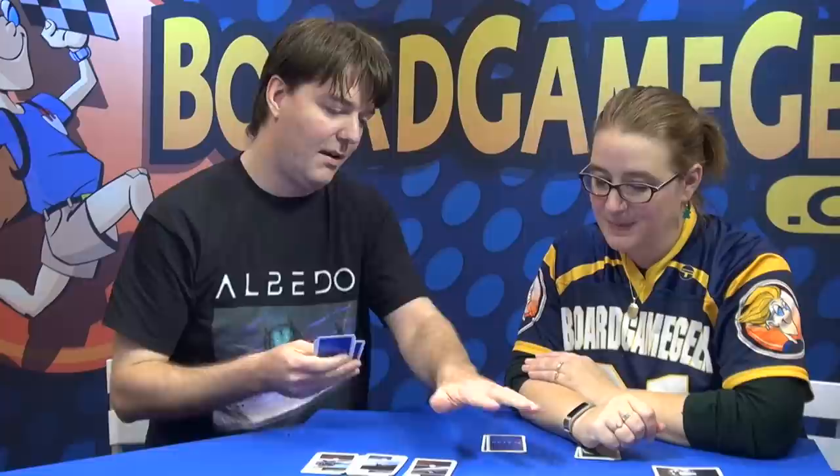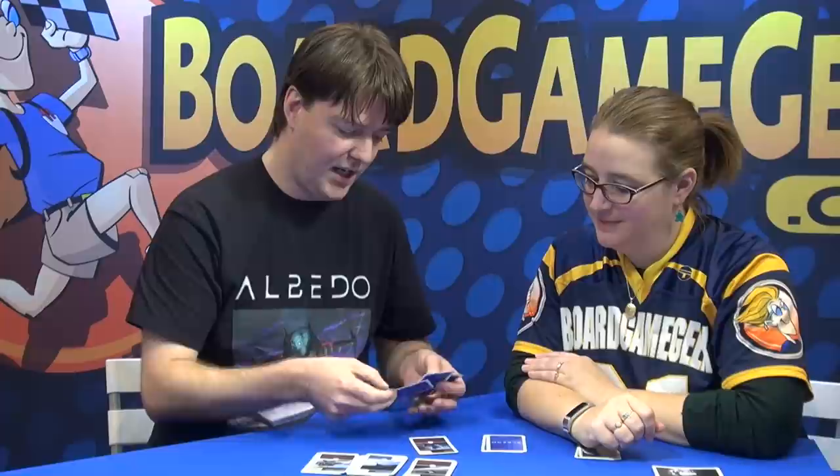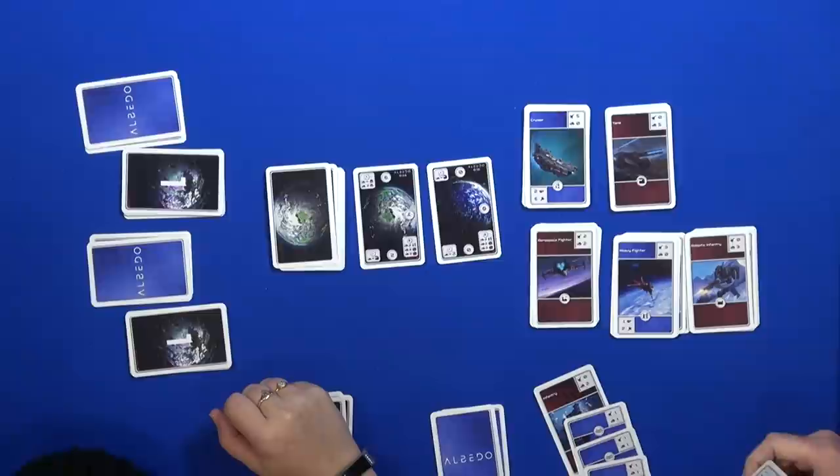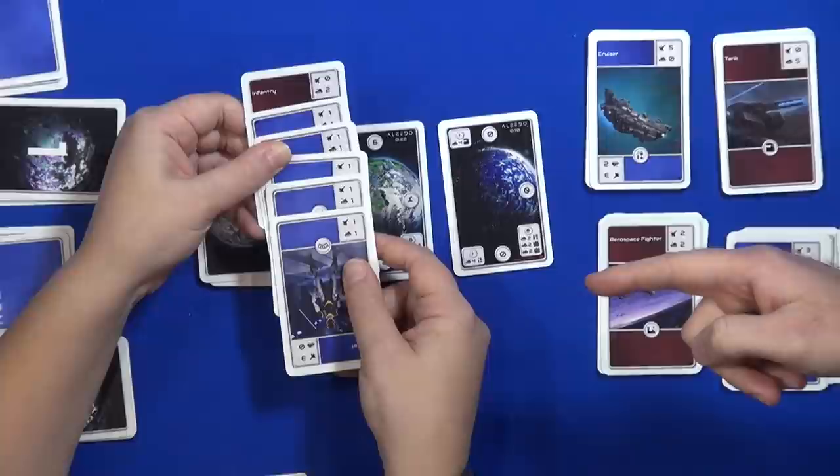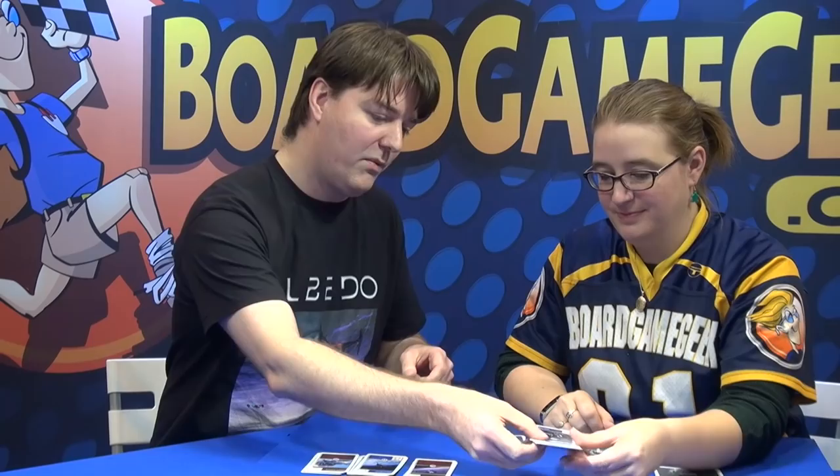So I want to get those six victory points. I'm using two points of ground power and rotating my spaceships. After adjusting them, I have seven points of space combat power and six points of ground combat power. Now we need to secretly take our location cards.